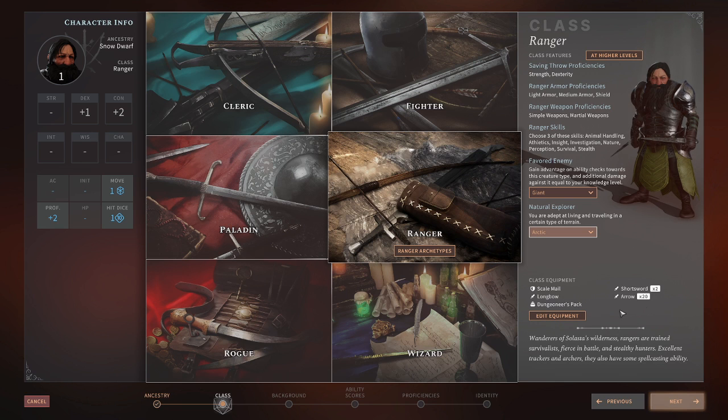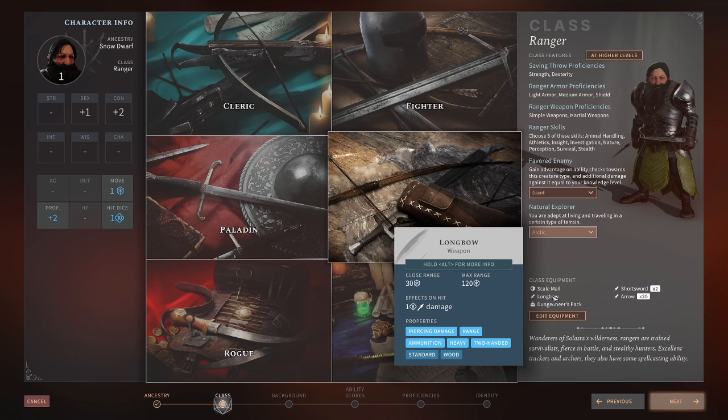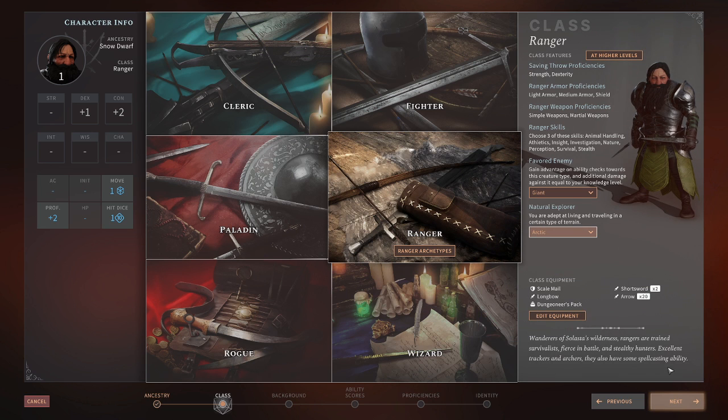We'll go with the class equipment that it gave us — some scale mail, AC 14, and we can get a max of two bonus for our Dex to our armor class as well. We get a longbow, a Dungeoneer's pack, short sword, arrows — all this comes with it. For every class you pick you get class equipment that sets you up, and you can edit and pick something different if you would like. But we'll roll with the pre-made, because mostly what I want to do here is to show you how character creation handles the options that are available to you.